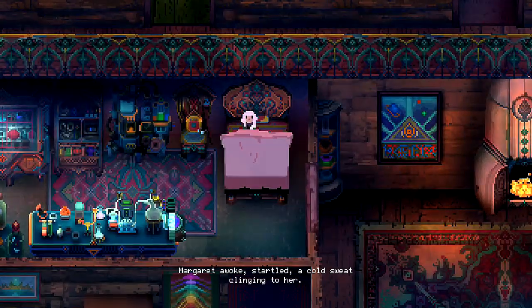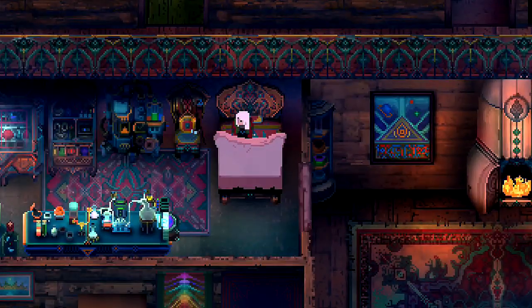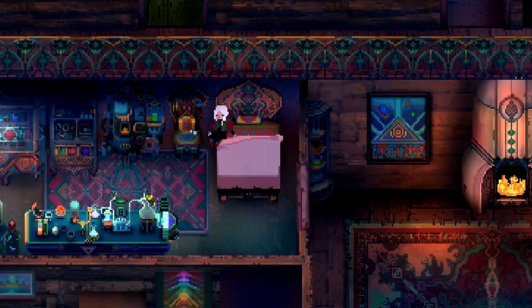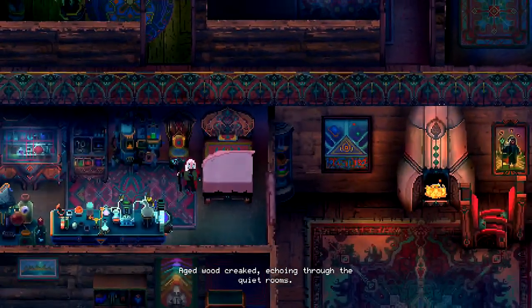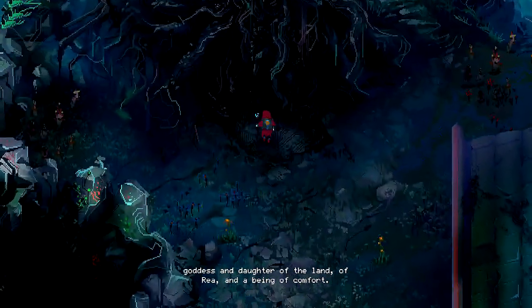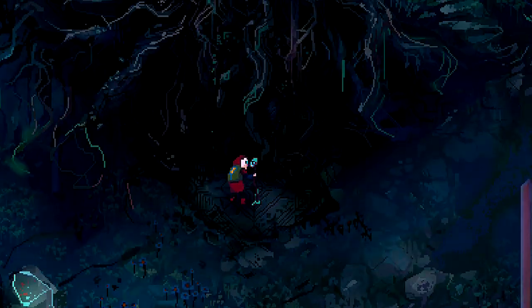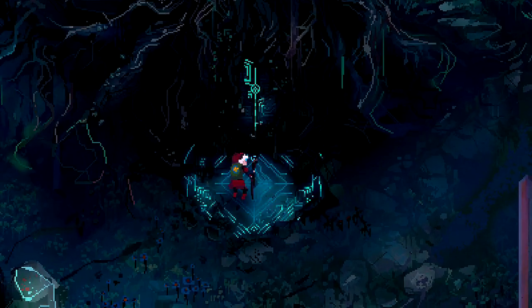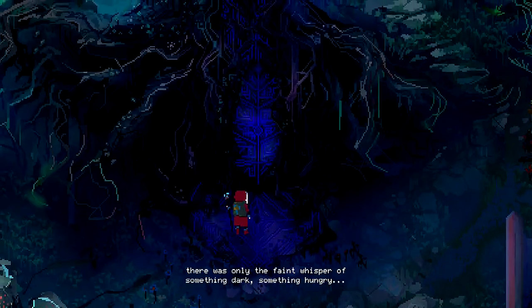Margaret awoke startled, a cold sweat clinging to her as she gathered her thoughts. Aged wood creaked, echoing through the quiet rooms. Near the house stood a shrine to Rhea Dana, goddess and daughter of the land of Rhea, a being of comfort. Margaret sought answers, but the goddess did not speak. There was only the faint whisper of something dark — something hungry.